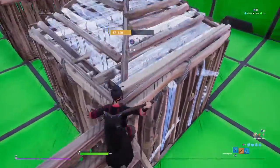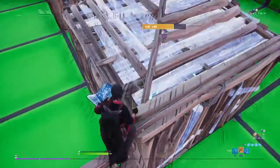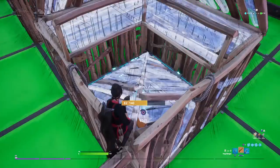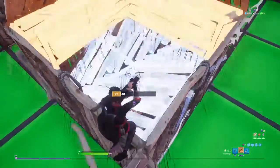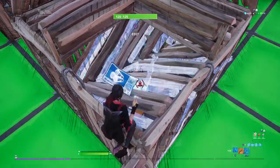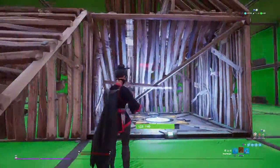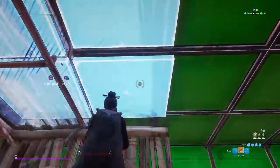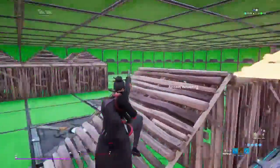What you guys can do is take the opponent's cones, walls, or floors. Then you can get the wall. That's basically what I mean. Yeah, so let's get right onto the next one.